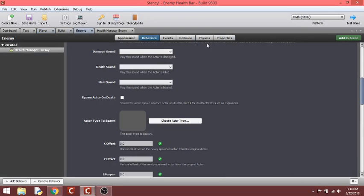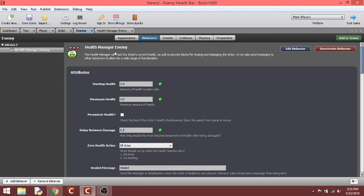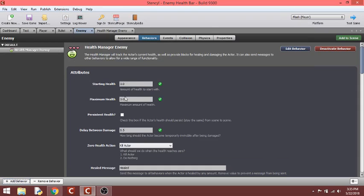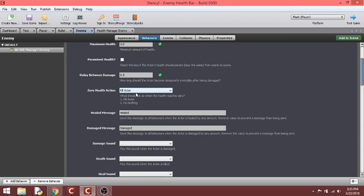I turned the physics off so none of these guys can move. The enemy can't move either. He's an actor — I didn't change any collision boxes. The behavior he has is the health manager. I changed the name to 'enemy'. It's under health manager rules, it's already pre-made to manage the health of an actor. The starting health is three, the max health is three. You don't want persistent health — check this box if the actor's health should persist from scene to scene.